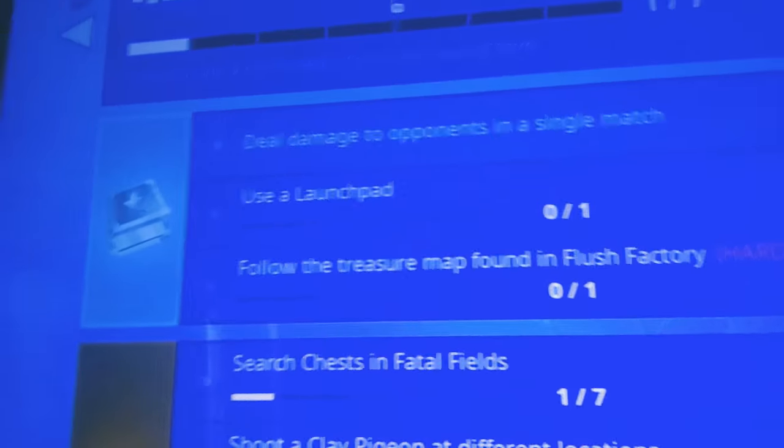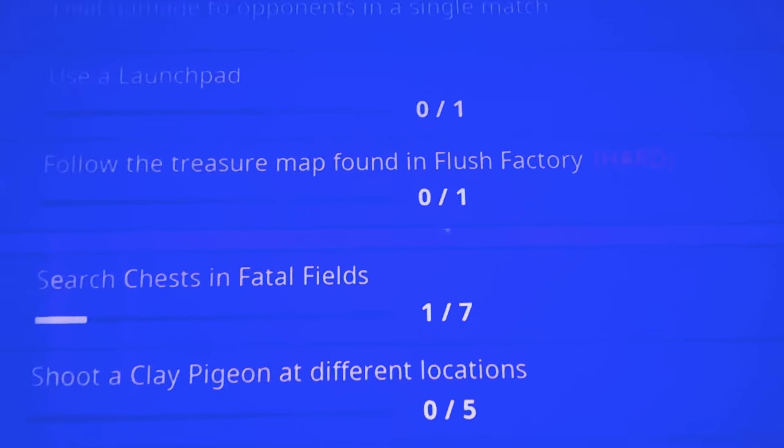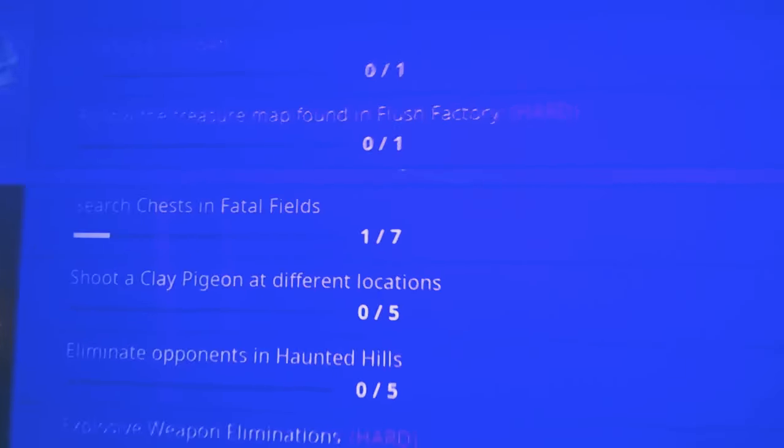Let's click A on it and see what we got. I already did 500 damage to opponents in a single match. Use the launch pad. And this is our new treasure map right here — follow the treasure map found in Flush Factory.